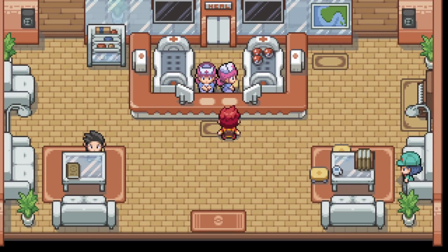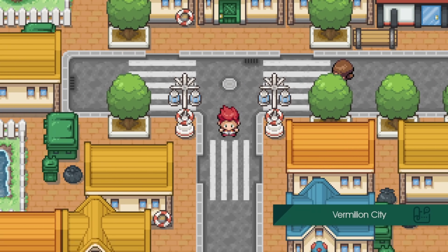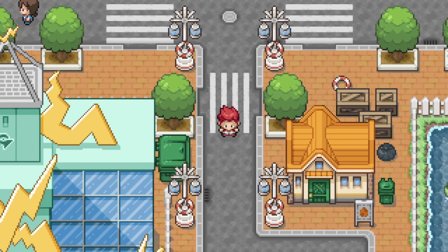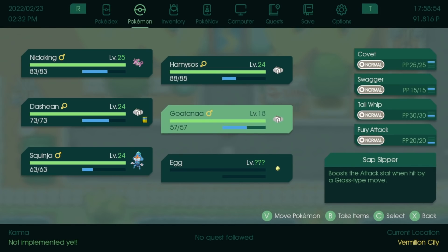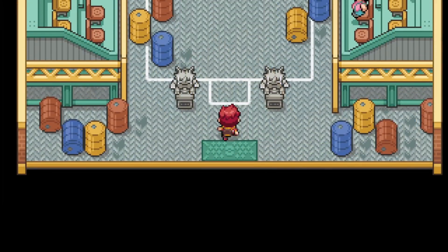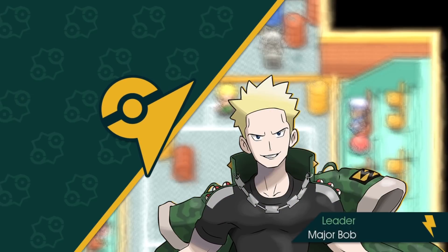Judging by the first two gyms, there are no more gym puzzles in this game - just go straight in and battle the gym leader, which I don't mind. I honestly quite hate Lieutenant Surge's usual gym puzzle. Let's see how we get on. I'll lead off with Nidoking. Surge looks sick! He challenges us - a Pokemon battle is like a war, and he won't hold back because we're a kid. Ready!